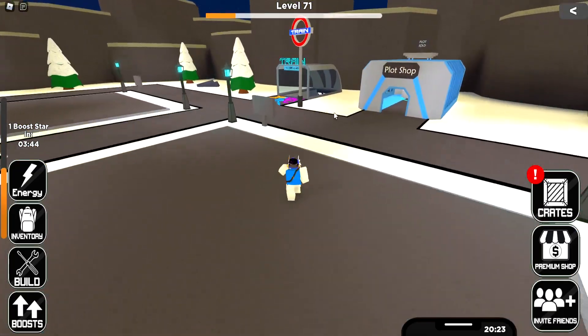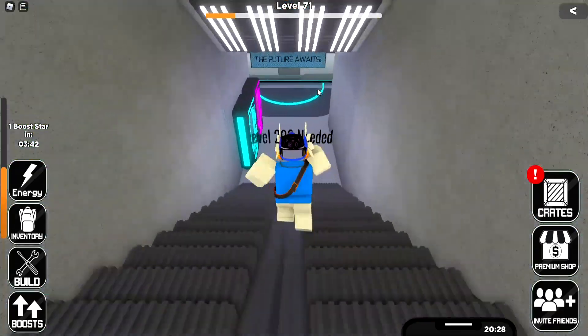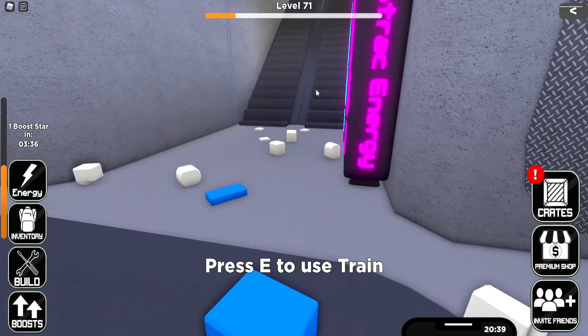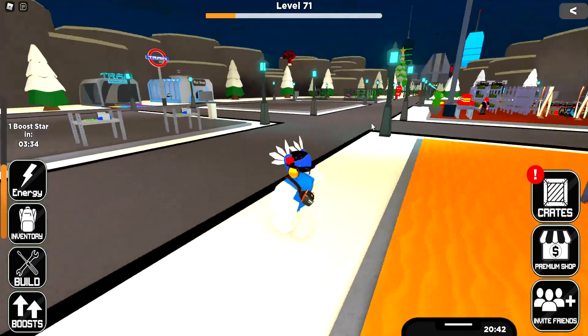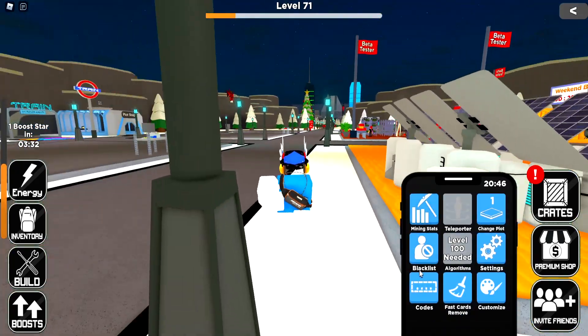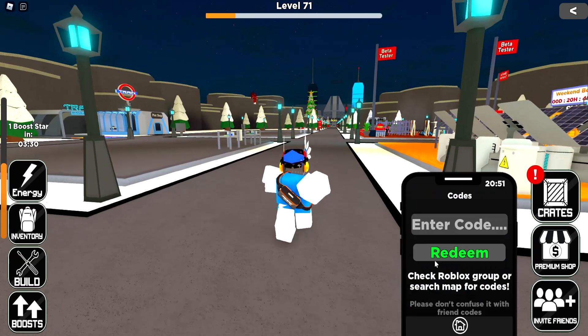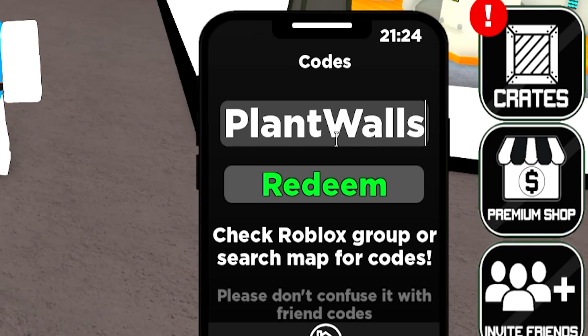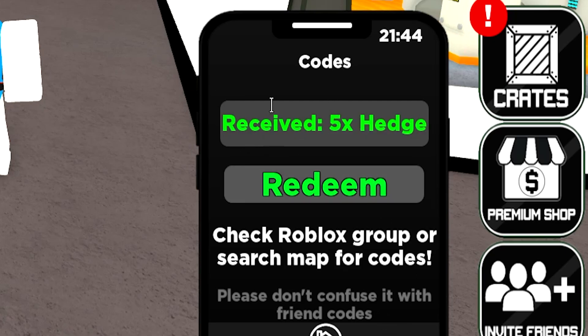Inside, we have a train station with level 2 hopper. I can't access that one yet, but we can redeem the codes. Let's go do it right now — let's go to my phone and redeem them all together. The first and newest code is going to be called 'plant walls'. Go ahead and redeem this one — I'm pretty sure this one just came out. You get five times hedge, as you can see.